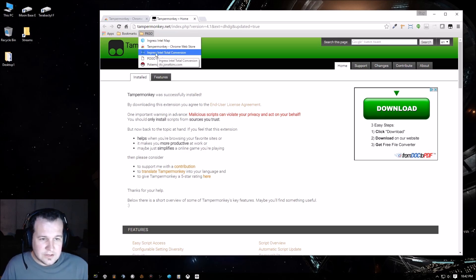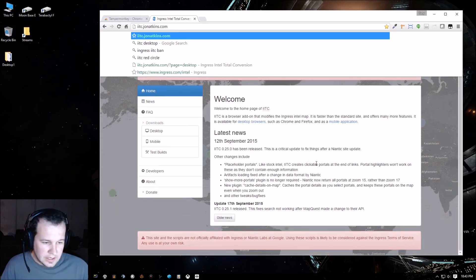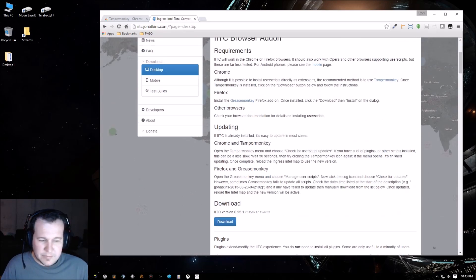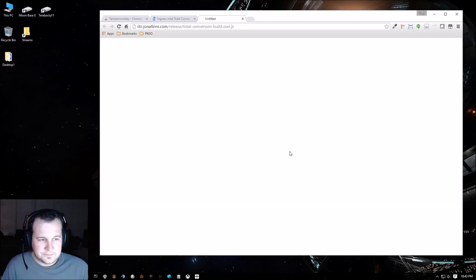The next step is to get the Ingress Intel Total Conversion script, which allows you to customize your map. This is at iitc.johnatkins.com — the website also has instructions to get to this point. On the left side, click Desktop; it tells you to use Tamper Monkey for Chrome or Grease Monkey for Firefox. Then click Download and it pulls up the script — just click Install.